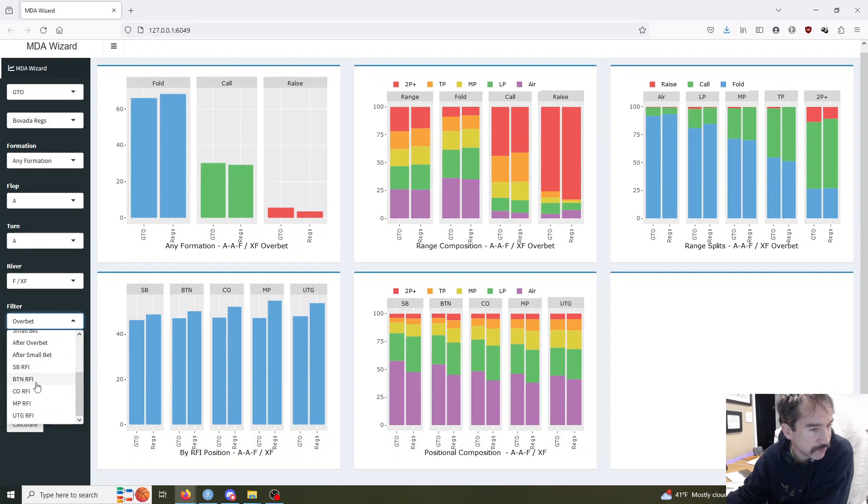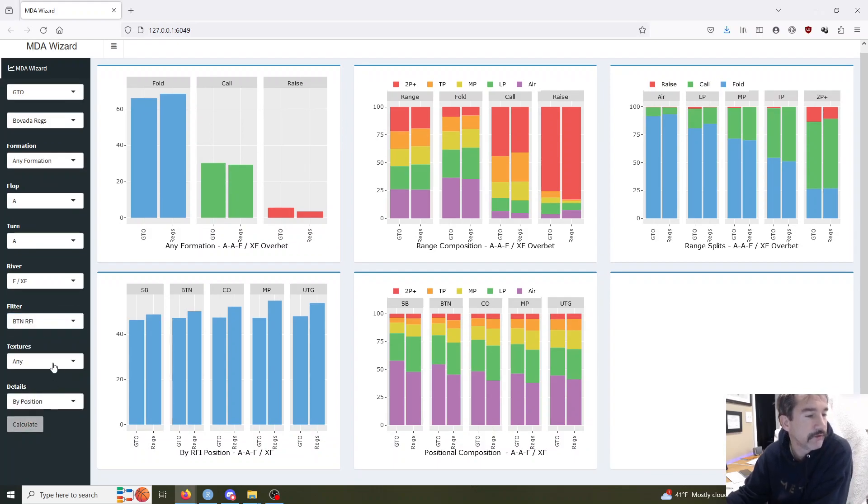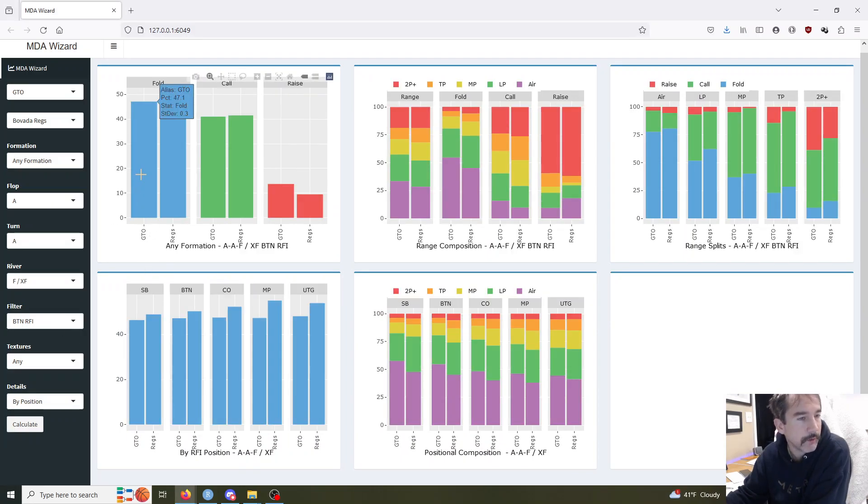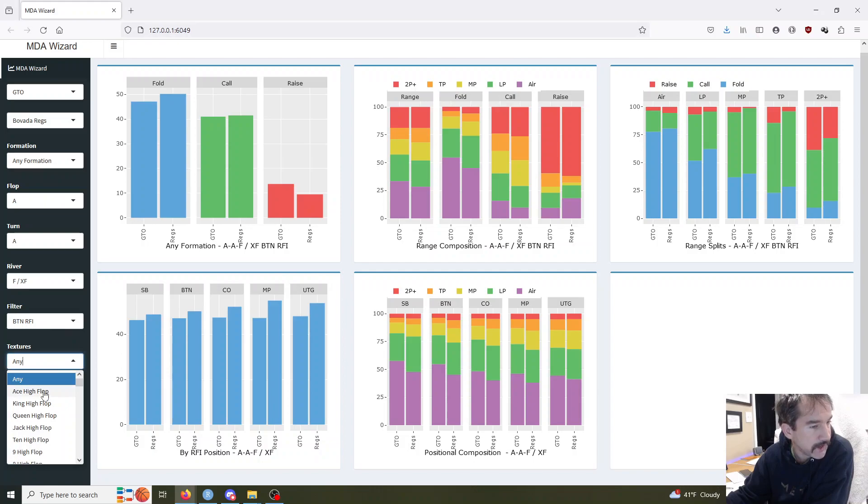Next up, when you go to the post-flop stuff, it'll start giving us some options here with your flop, turn, river nodes and your post-flop filters, details, and textures. We'll start here just with any particular formation. For example, we'll just look at how the bots and how the player pool is dealing with river bets — how often they're folding on the river. So we'll do any flop, any turn, river folding or check-folding, whether you're in or out-of-position for any possible formation, whether you're in position, out-of-position, single-raised pots, 3-bet or 4-bet pots. Go ahead and we'll pull that up.